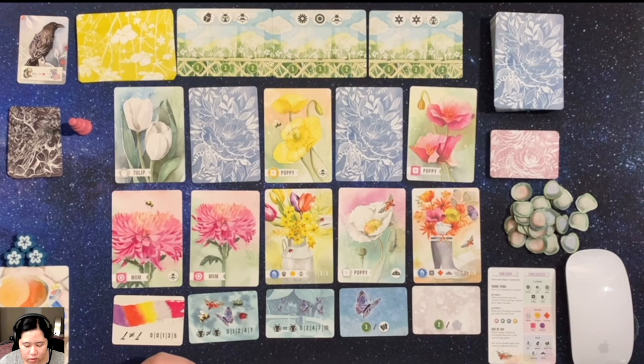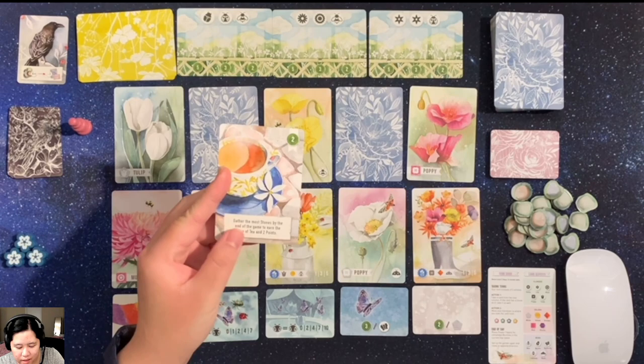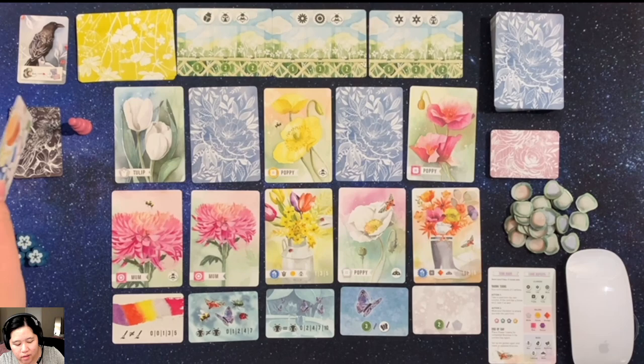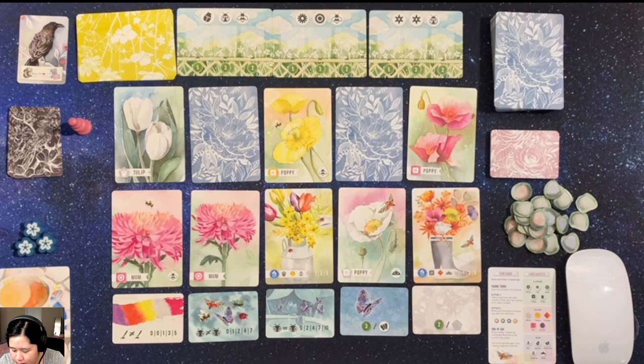The point of this game is to try to collect the right cards to maximize your scores. Your score can come from the bounties and also from your desire cards. I believe this will still count — gather the most stones by the end of the game to earn a cup of tea and two points. But if you decide to use it to ignore a crow action, then you don't have those two points at the end of the game.